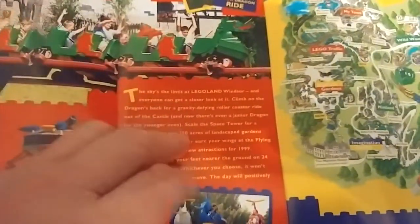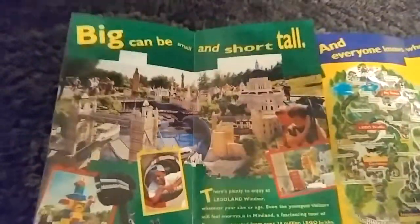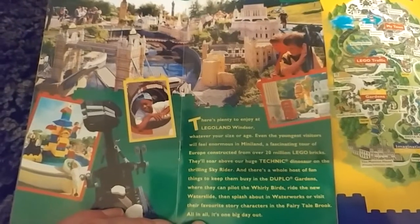The Whirlybirds, the helicopter ride, was new for 1999 as well. The slides are pretty much seasonal now. Obviously you've got your old favourites like the driving school, which really focused on education back then with the Mindstorms Learning Center — you could always go in there and create something. Turning the page, we've got Miniland with a big focus on Europe back then. Not a lot changed in Miniland until this year, and now there's a bit more with the Explorer and the USA Miniland, which is probably the biggest change this year — 18 or 19 years on.